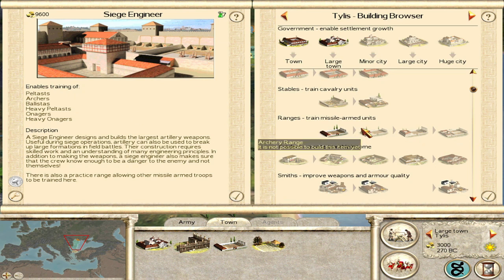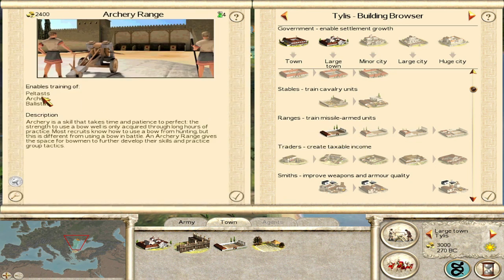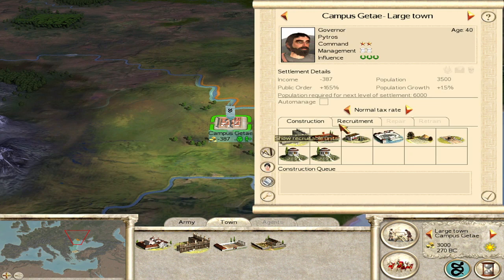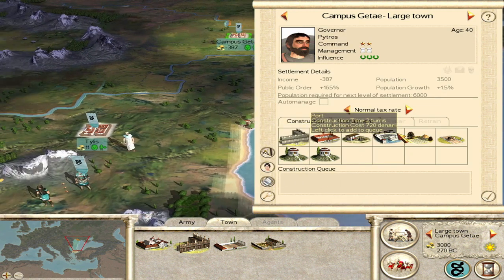Yeah, we get archers at tier 2. That's not too bad. Let's build ports first to get our economy going.